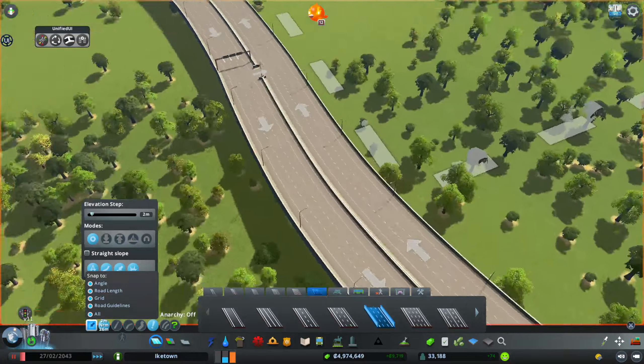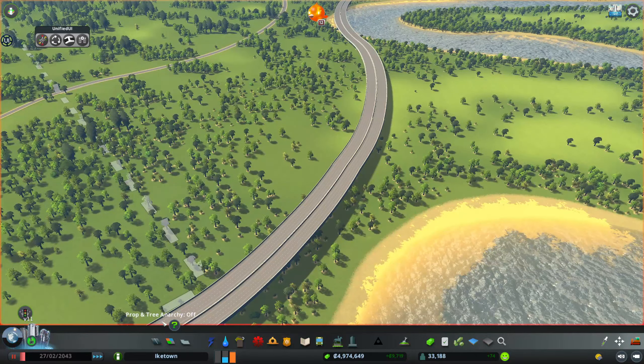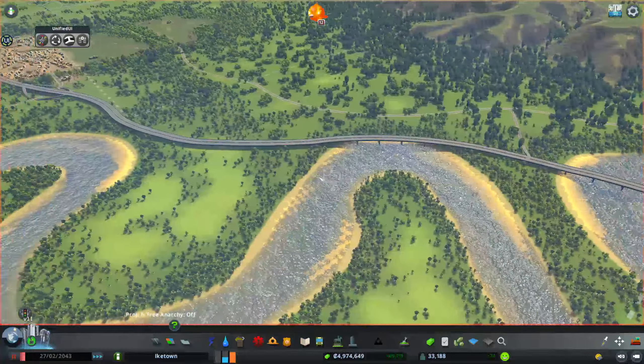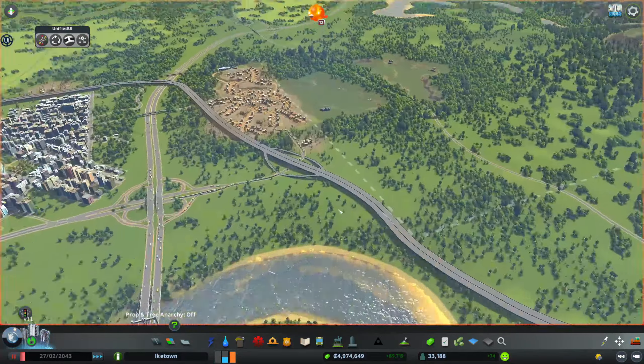Alright, so I moved the road slightly and now it's out in the right direction. Let's actually see - yeah, it is. So now we have this giant area, a cruelly big area, which we can utilize.